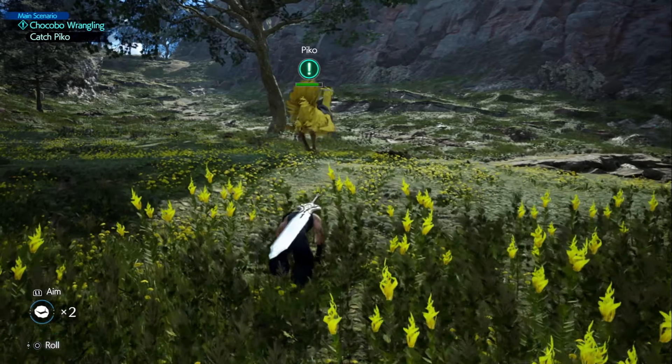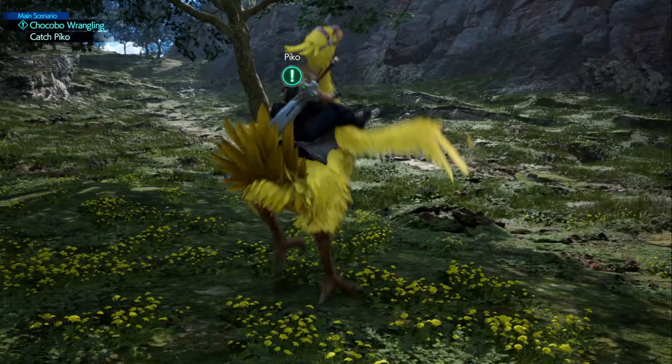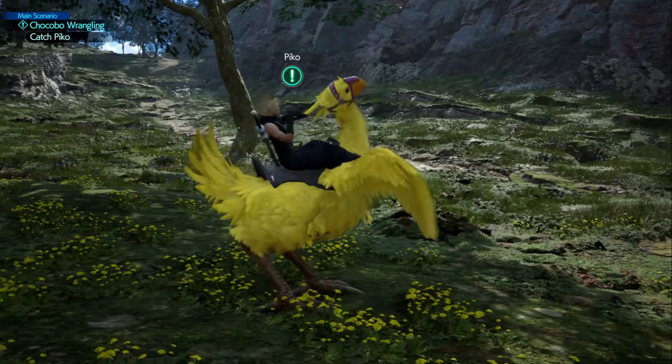It's going to get his attention, he's going to turn — and we can roll right up to him now and press triangle. Bam! You've caught yourself a chocobo.